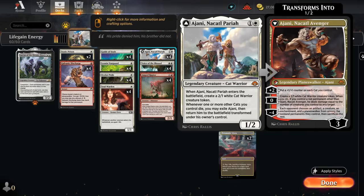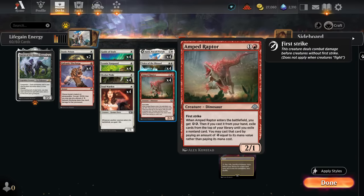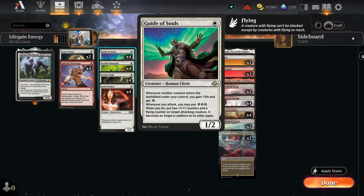We need some other red permanents in the deck to make Ajani's damage ability work. One of those is Amped Raptor, one of the main payoffs for energy decks. It's awesome in a deck where all our spells cost 1 or 2 mana, as we're guaranteed to cast them with the Raptor's ability. Leftover energy can be put to use with other energy outlets. We also get to play with Guide of Souls, which passively gains life and generates energy when our creatures enter. Whenever we attack, we can spend 3 energy to put two +1/+1 counters and a flying counter on a target attacking creature, which can speed up our clock significantly.